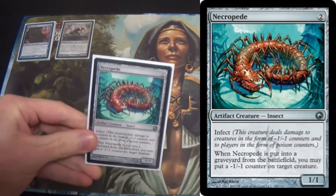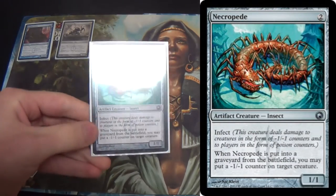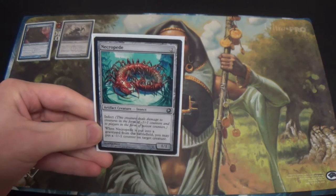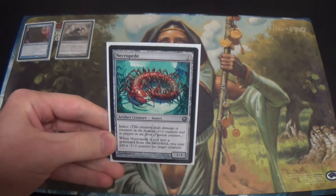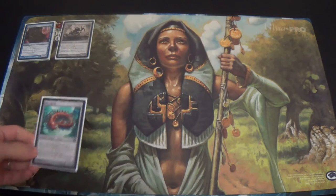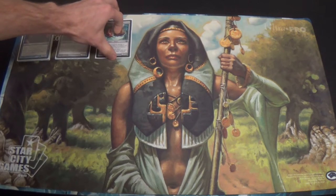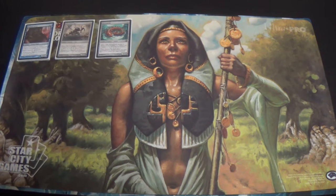Next, a one-of Necropede — just a one-of. We like the ability to potentially kill something else. In a perfect world, we get a two-for-one with this: we lose it in battle, and then we kill something with one toughness. Occasionally it comes up. I keep it in there because I can tutor it up — you'll see.